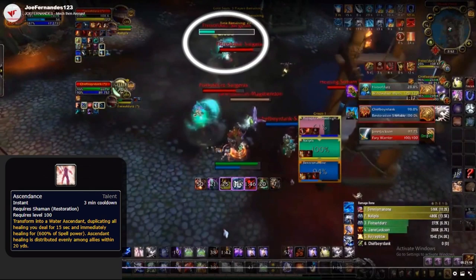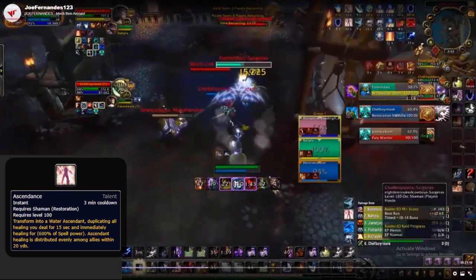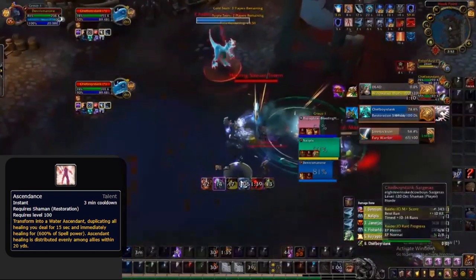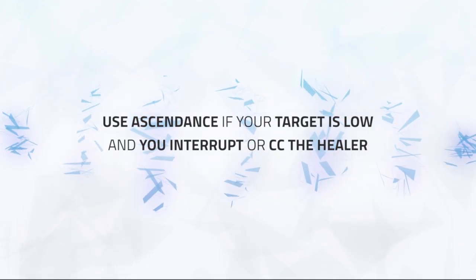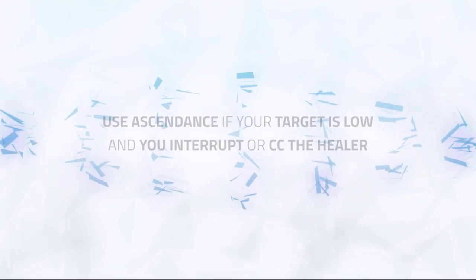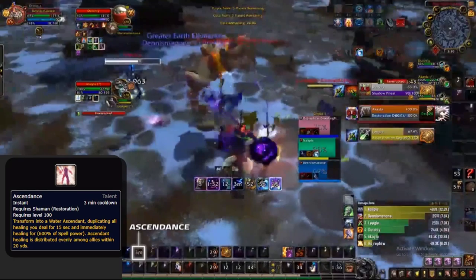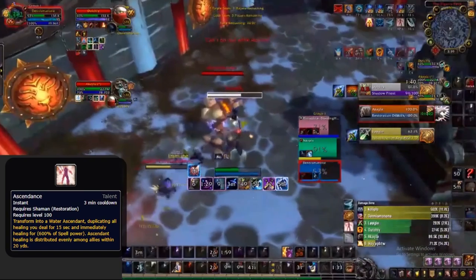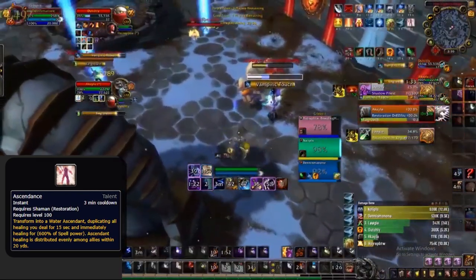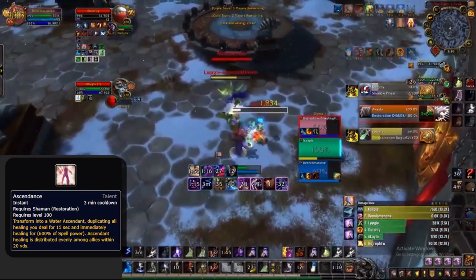In this example, a windwalker monk is running away from me. As I know he will avoid my melee range for quite a while and is low on health, I pop Ascendance in an attempt to kill him. We force Spirit Link so I kill it quickly and can still finish off the windwalker due to the power of Ascendance burst. You could even simply activate it if your enemy target is low and you land a Windshear on the enemy healer — extra crowd control would be nice, but this could be big enough to force defensive cooldowns. Here against the shadow priest, he has no Dispersion for a while and Ironbark is about to fade, so I use Ascendance to create a ton of pressure, shear the druid, and slay the shadow priest.